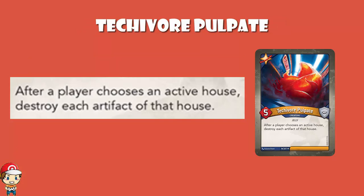And finally, Tecavore Pulpate — a 5 power, 0 armor creature. After a player chooses an active house, destroy each artifact of that house. Yowza. It's extremely simple: this sucks if you're relying on artifacts, and it's great if you're not. If you're not in an artifact-heavy deck, you put this down and it's the ultimate artifact hate — your opponent wants to play shadows, they lose all the shadows artifacts. And it is each artifact of that house, not each of their artifacts or each friendly artifact. So if your opponent has 3 shadows artifacts and you choose shadows, they lose their artifacts. If you've got a deck that wants to use artifacts, this sucks. If you don't, this is awesome.